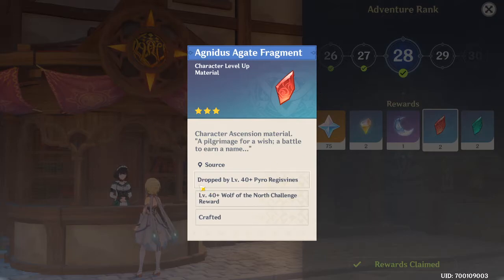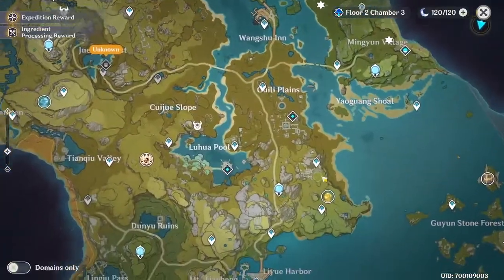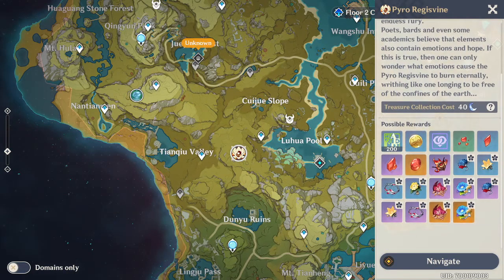It also gives you ascension items - as you can see they're three star. The only way you can get these is if they're dropped by a Pyro Regisvine or a Wolf of the North challenge reward. This boss right here is called the Pyro Regisvine - it's an elite boss, which means you're going to have to use 40 resin in order to collect the items.